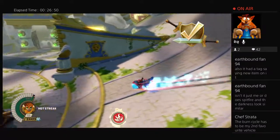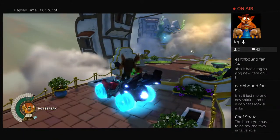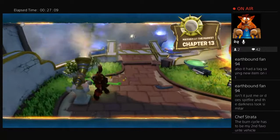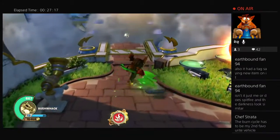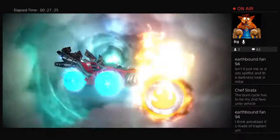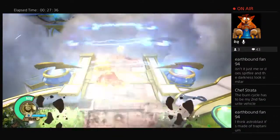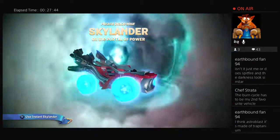The Burn Cycle has to be my second favorite vehicle. The Burn Cycle is so cool — I love the way it fits Eruptor so well with the motorcycle theme. Superchargers is such a fun game. It's a pity not everyone likes it. That's the fall — oh it looks like about 10 bajillion giga volts of angry right there, that is a lot of damage! Those bolts are no laughing matter. Now I have to switch to a fire Skylander — I'm going to switch to Eruptor, series one Eruptor.